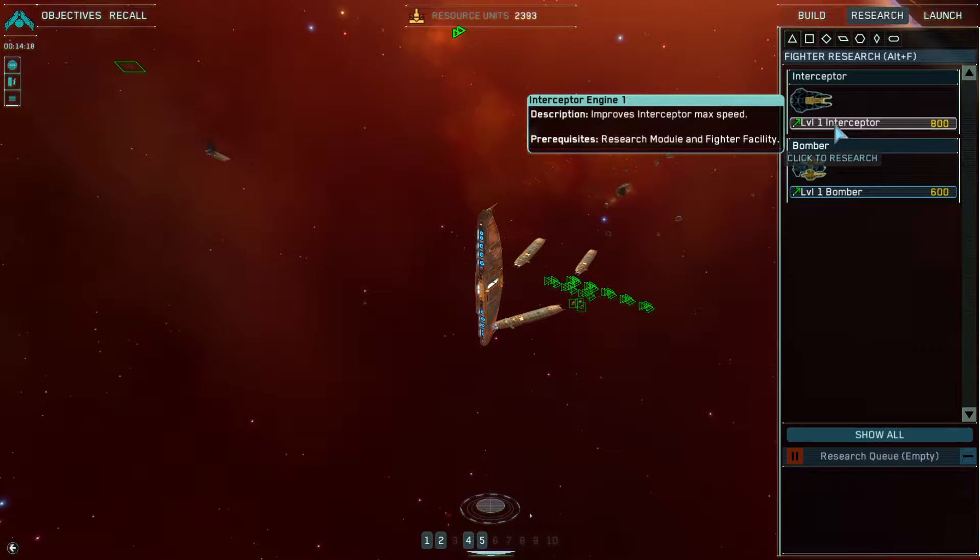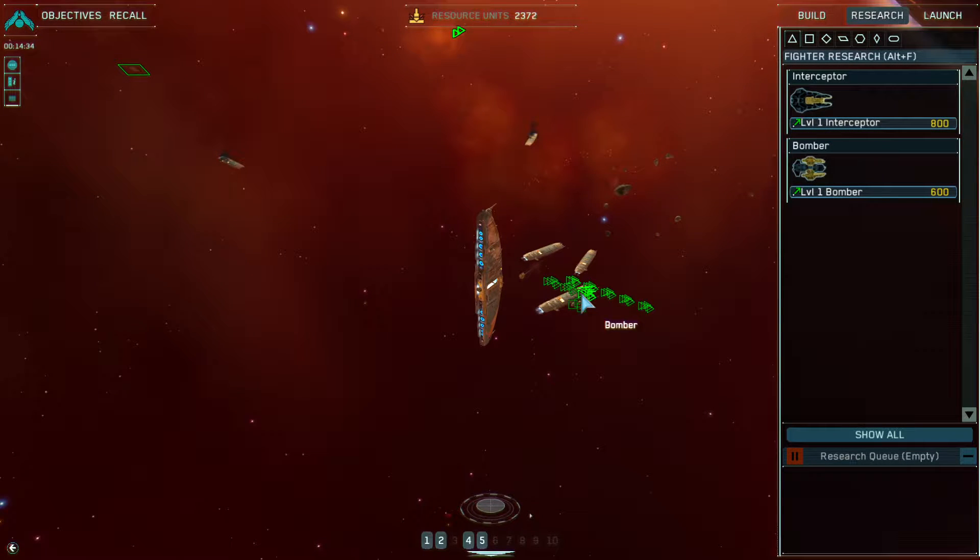Hey everyone, welcome to Atlas Gaming. Please like and subscribe — we release content every day for all kinds of games. We're playing Homeworld 2 Remastered, which is normally $35 on Steam after five and a half years since release date. It goes on sale to $3.50 during Steam sales, and that's why I'm making this video.